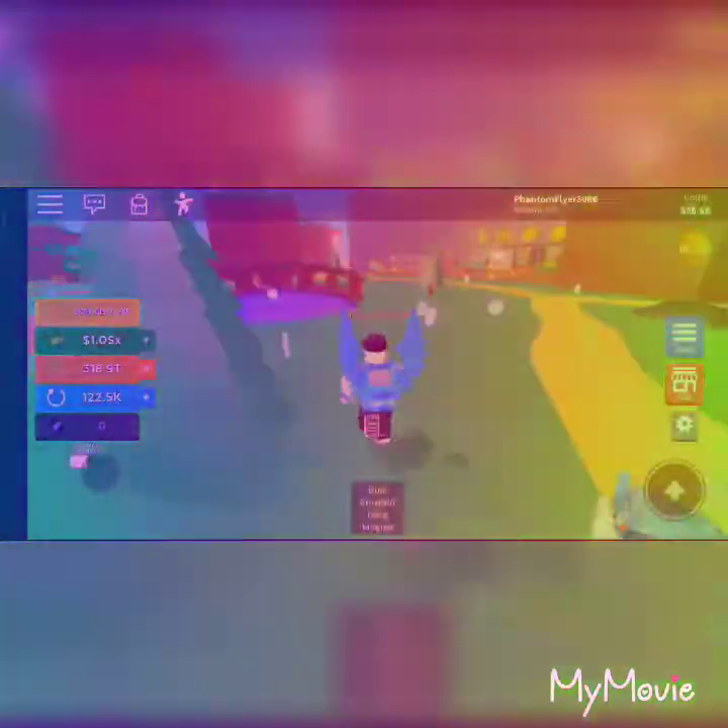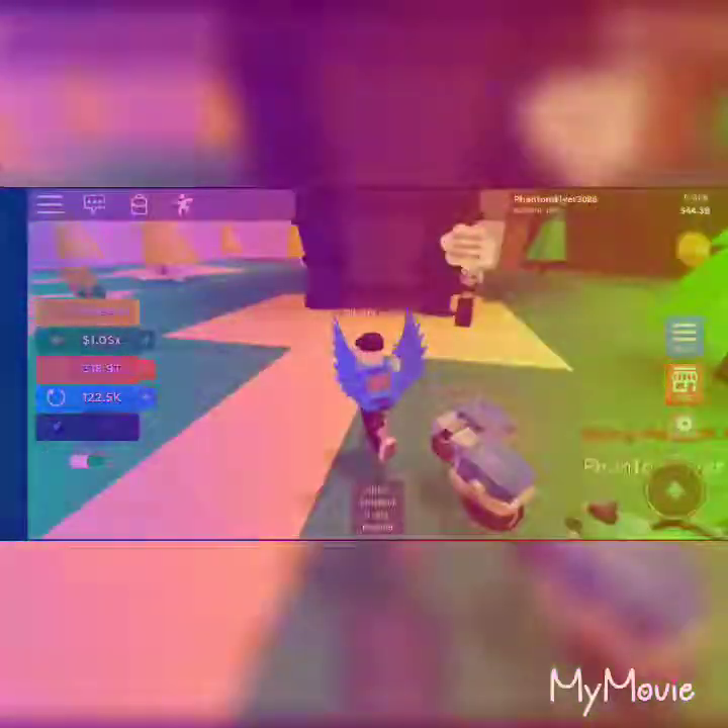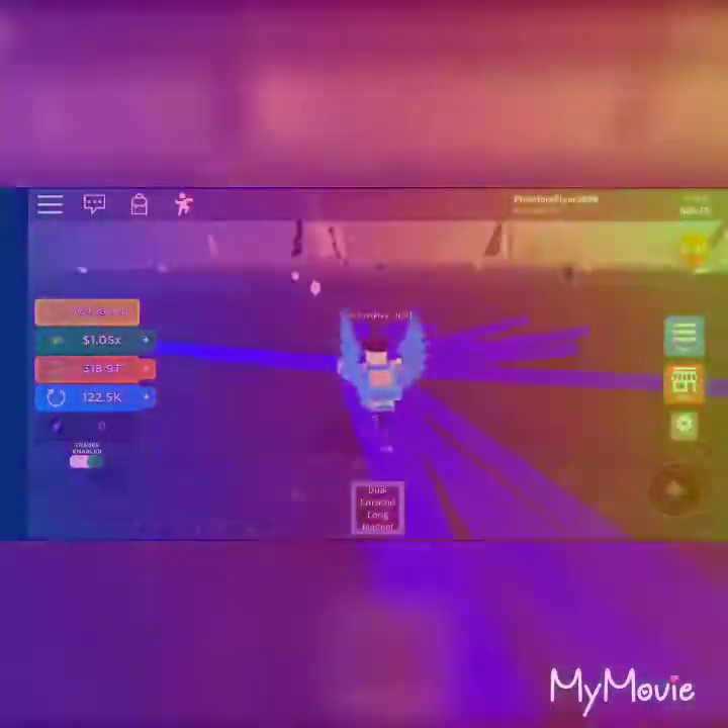So this game is all about getting a magnet and collecting every coin. The magnet you get has a distance — mine is 155 — so I can collect coins from far away. The blue coins actually give you times two of however much the coin is worth. You also have to rebirth to progress.